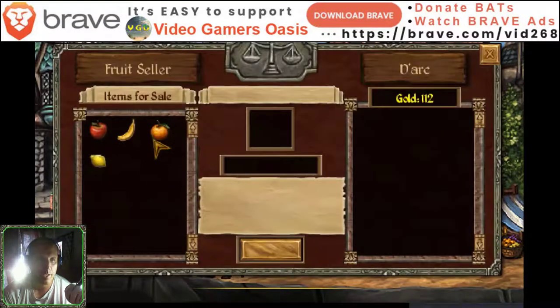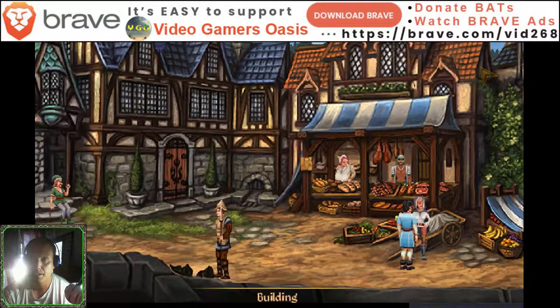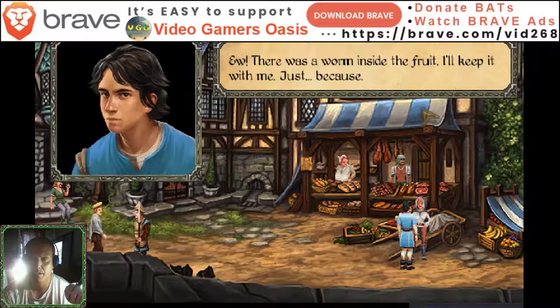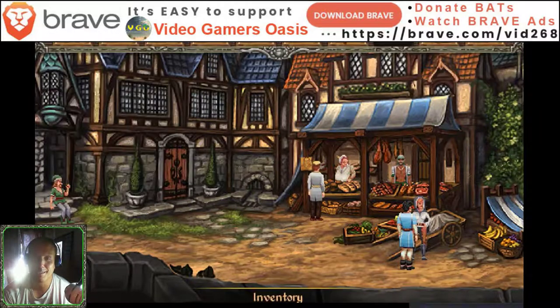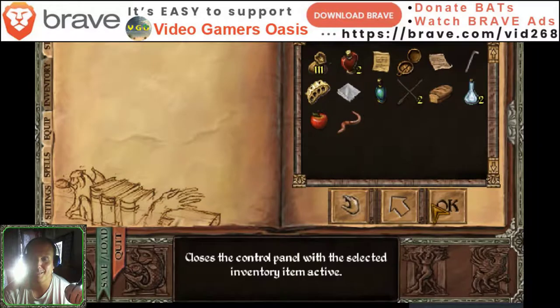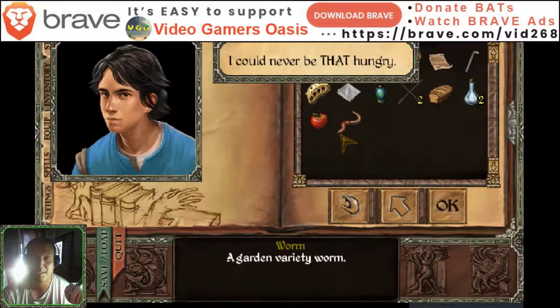Trade — I would like to buy one apple, please. Excellent! Eww, there was a worm inside the fruit. I'll keep it with me, just because. Okay, I wonder why... but that's weird. I could never be that hungry.